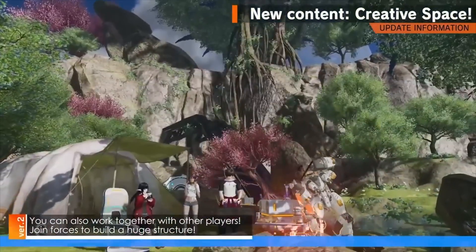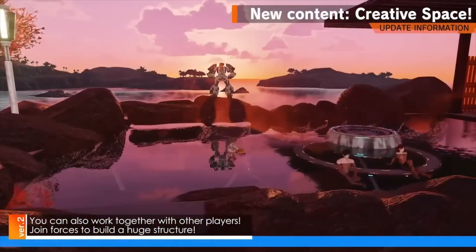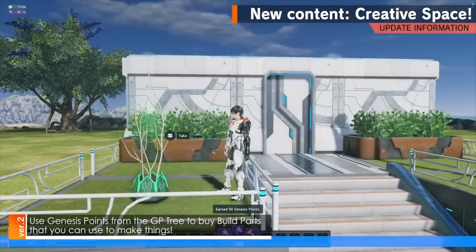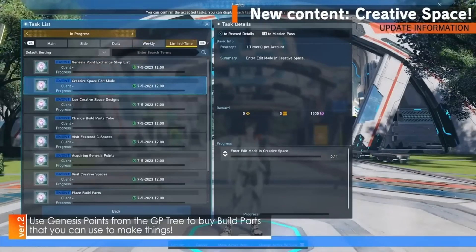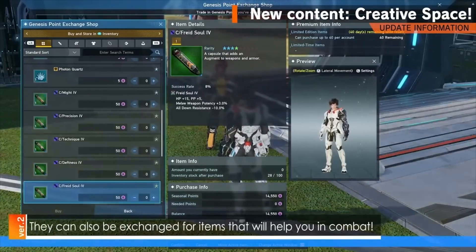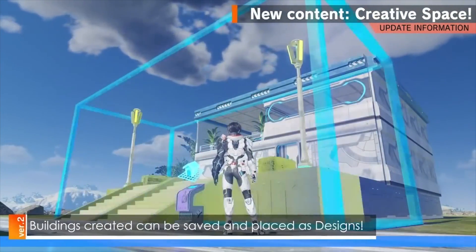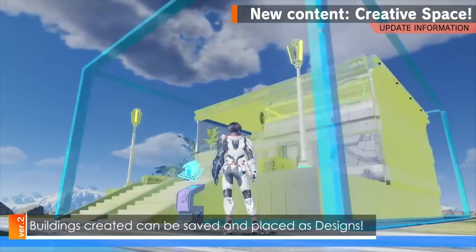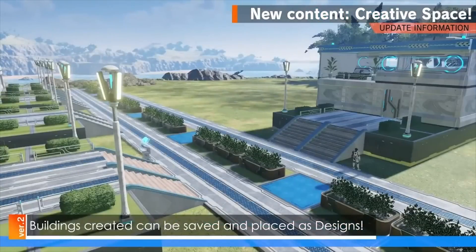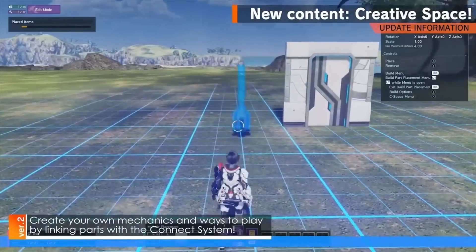Anyway, there's a lot of updates this month, so let's get into it. Let's address the elephant in the room with the highly anticipated Creative Spaces, which will provide a free creative space for free-to-play players and two spaces for premium players. You will be able to build mazes, houses, towers, puzzles, minigames, and more. Included is the blueprint system, which works like the lookbook, where you can share your creation and other players can copy it, as long as they have the materials for it.